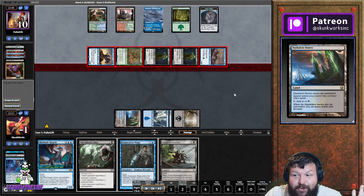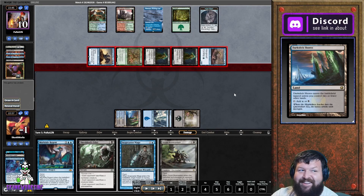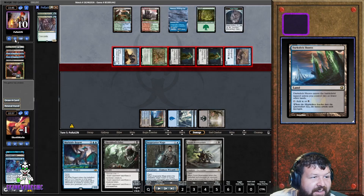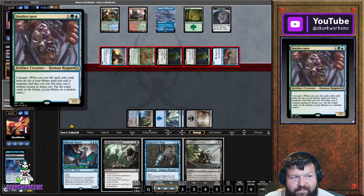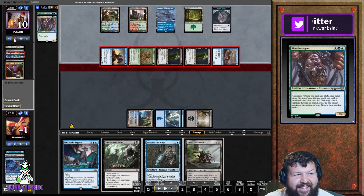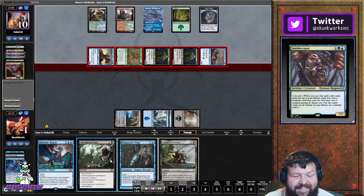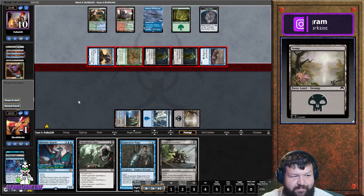He had double Force of Negation. He had to pitch two cards and ended up pitching two other cascade spells to pay for them. Then he swings for lethal.